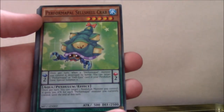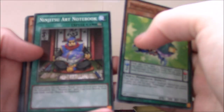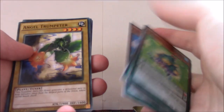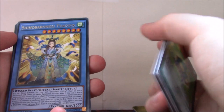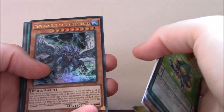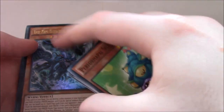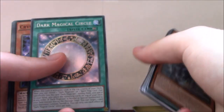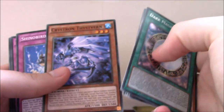Next Mega Pack. We get Perform Pal Seashell Crab, Ninjutsu Art Notebook, Scape Ghost, Pendulum Hole, Perform Pal Fire Flux, Angel Trumpeter Tuner — that's interesting. Shino Baroness Peacock, Zodiac Ratpierre, True King Barastos the Fathomer — I think this is one of the True Kings that I don't actually have, so that's pretty good. And this is probably the main card I was looking for — at least one of these — Dark Magical Circle! That's really good. Crystron Thistfer — I didn't actually know that the Crystrons were even in the Mega Tins, so that's interesting.